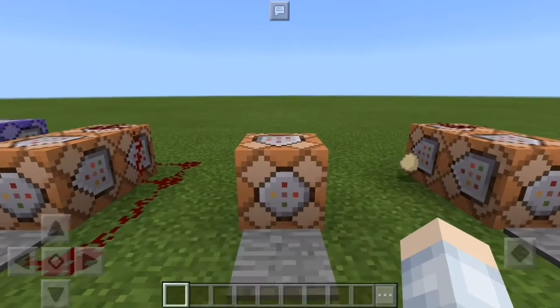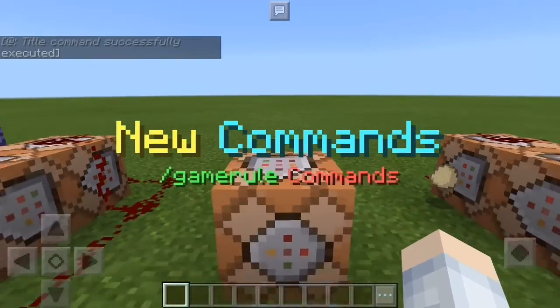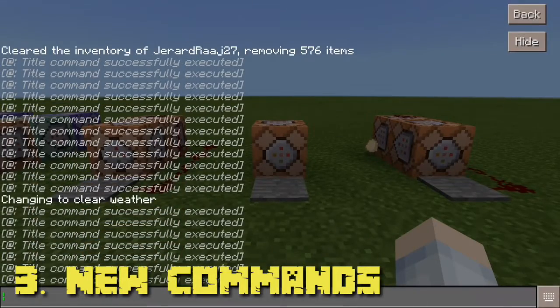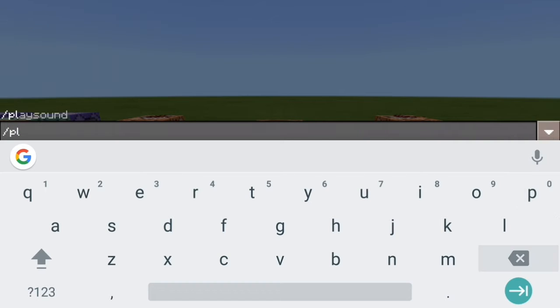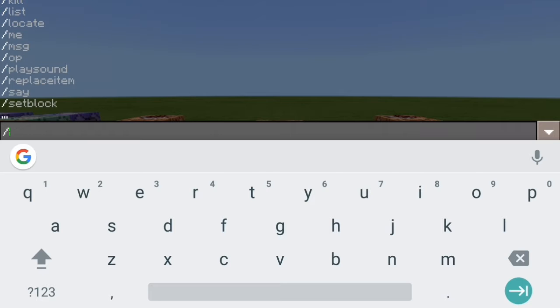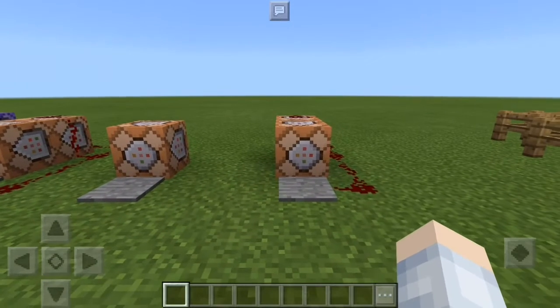The third feature in MCPE is new commands — different commands. I basically don't know which ones are brand new and I haven't really messed around with all of them, but the slash locate command works perfectly fine now, whereas before it didn't work properly. There are some new commands you can go and test out for yourselves.